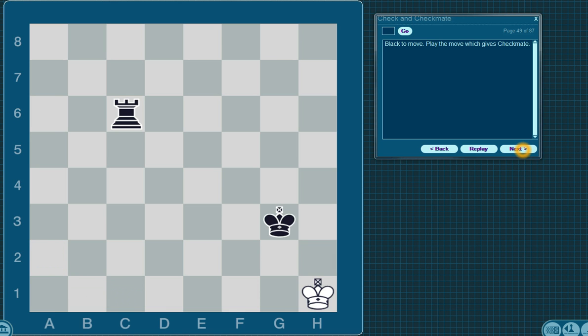Black to move. Play the move which gives checkmate. The white king cannot move to H2 or G2 because kings are not allowed to be side by side. So you need to put the king in check — that's very important because the first part of checkmate is check. And the way you put the king in check is with the rook. So the king is in check here from the rook, and the king can't move to any other squares.